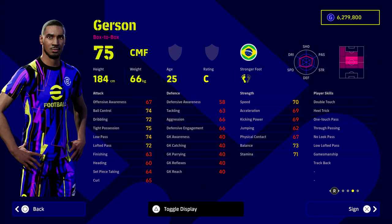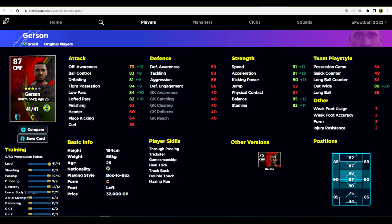Then there's Gerson — your budget option at 43,000 GP. He's listed as a box-to-box and has one-touch pass, true pass, no-look pass, low lofted pass, double touch, and heel trick — the most overpowered individual dribble moves. He rounds out as an 87 overall card after training up the play style proficiency. He has 83 ball control, 84 tight possession, strong low pass, and is into the 80s in speed, acceleration, balance, and stamina. For under 50,000 GP, you will not go wrong with him.